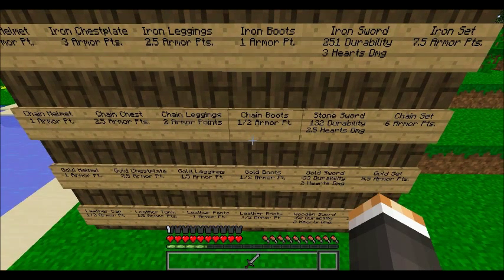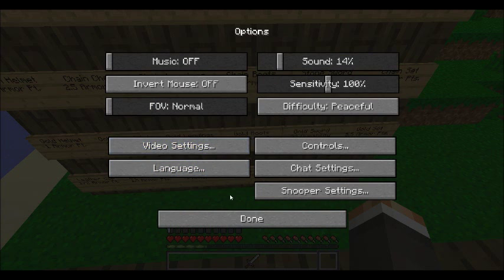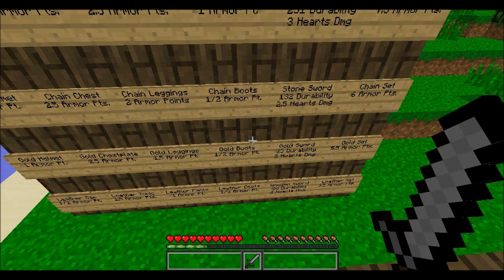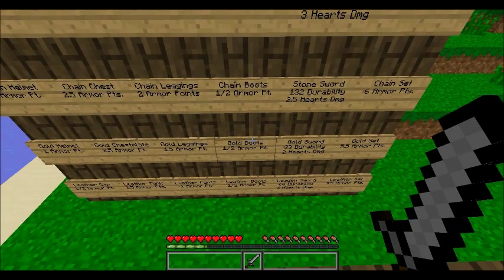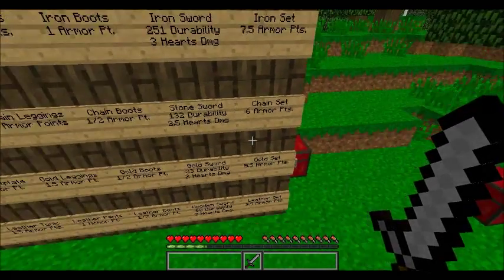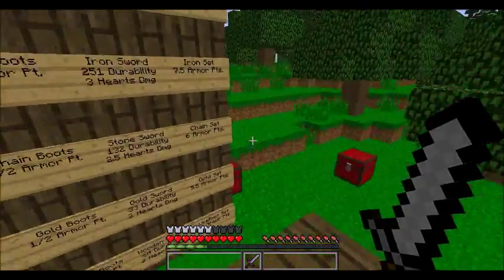Most people don't see chain armor as impressive, so for intimidation purposes I'd actually suggest wearing gold instead — especially if you don't use my texture pack. Chain usually just looks like a thin layer, so opponents may not even notice it. Gold looks scarier to most opponents. The stone sword has 132 durability and deals 2.5 hearts of damage per hit. A full chain armor set gives you six armor points.